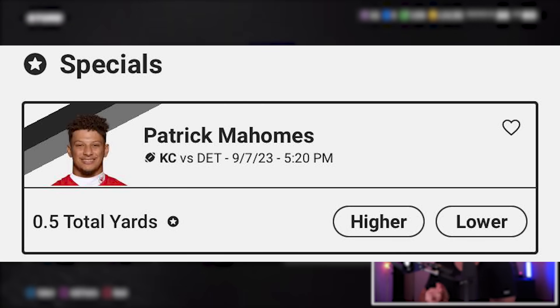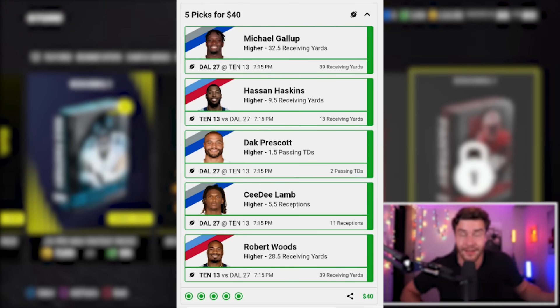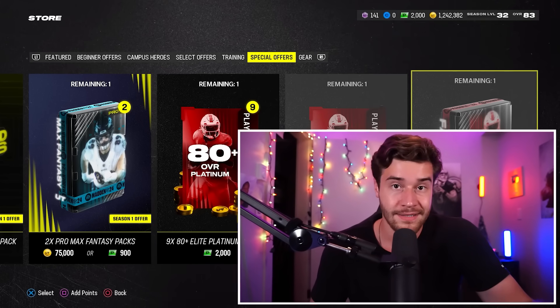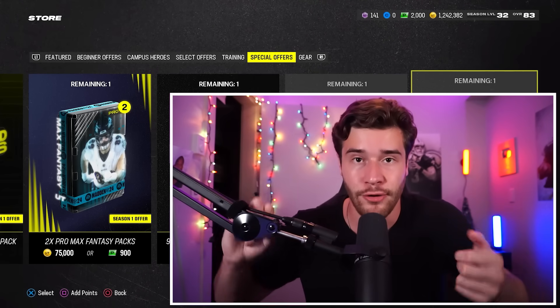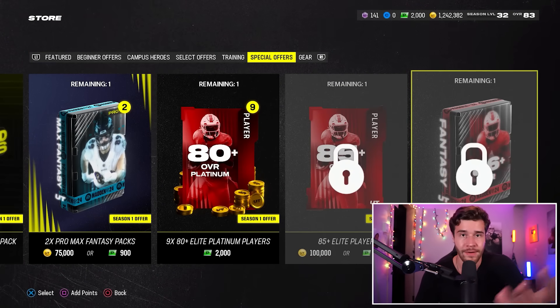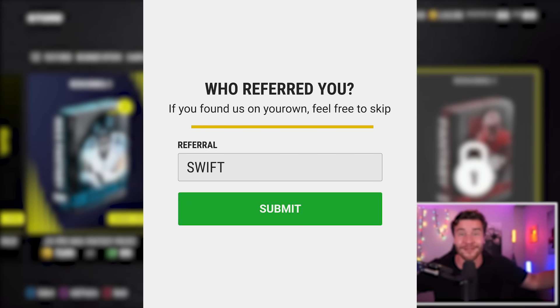On the topic of good vibes: Patrick Mahomes' line over on Underdog Fantasy has been set to 0.5 total yards for week one. Underdog Fantasy is a place where you can make higher or lower player picks. If you get two picks correct you 3X your money; three picks correct, you 6X your money. Patrick Mahomes is a special free pick, so he's guaranteed to go over — meaning you'd just need one or two other correct picks to 3X or 6X. Click the link in the description or search Underdog Fantasy on the App Store or Google Play. Use promo code SWIFT to get access to that line and get your first deposit matched up to $100. NFL season is just a few days away — that line expires Thursday, so don't miss out.